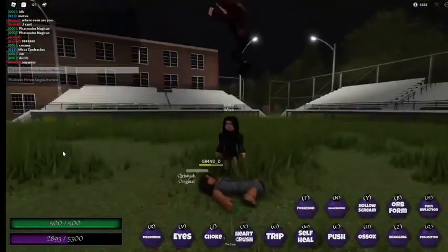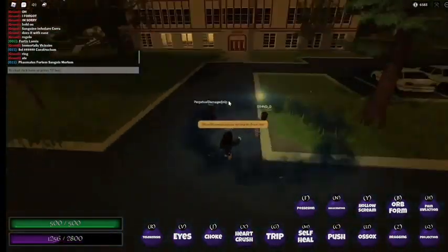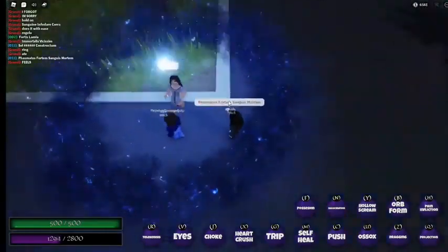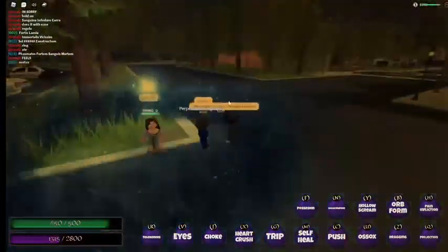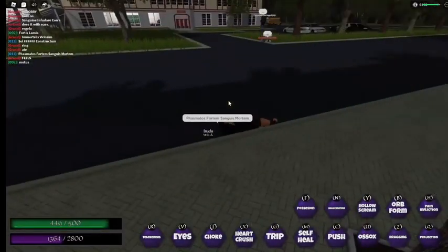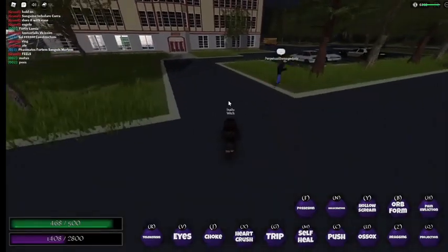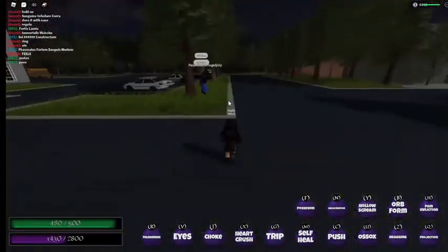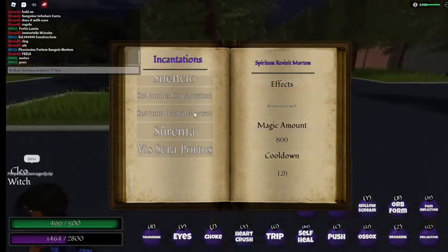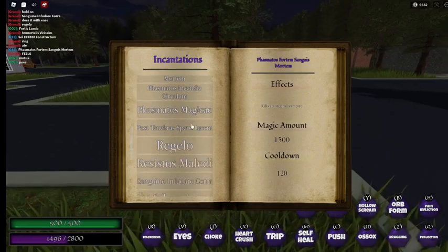Next is 'phesmatos fortem sanguinis mortem.' As you can see it's really cool — you can't disrupt this spell at all. Even if the crowd tries to push me it won't work. As you can see the target is dead, and it has a really cool effect. I really love it.